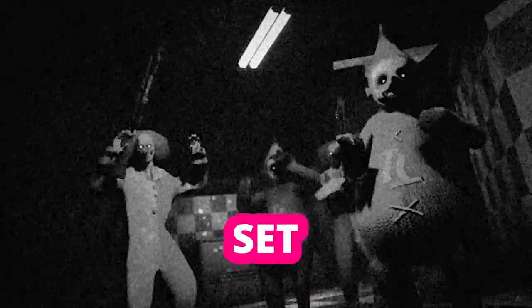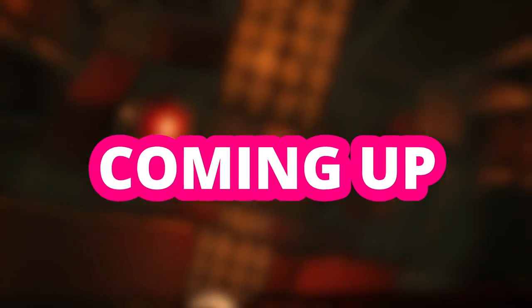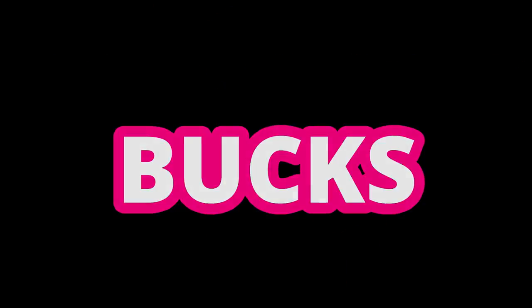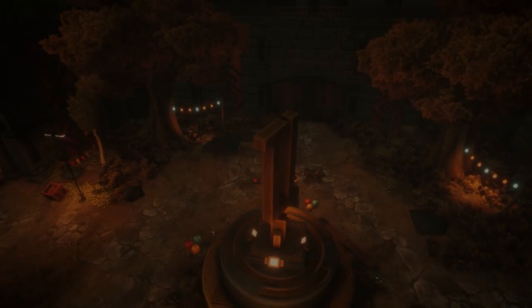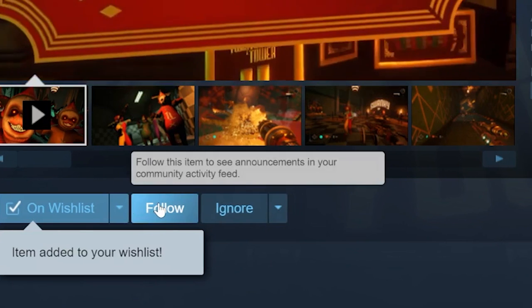The game is called Twisted Tower. It's a game about a 1920s game show set in a haunting, twisting hotel. Stick around to the end of this video to see if we accomplished our goal of making a game worth $100,000. If you want to play the Twisted Tower demo, click the link below, wishlist the game, and follow the game on Steam.